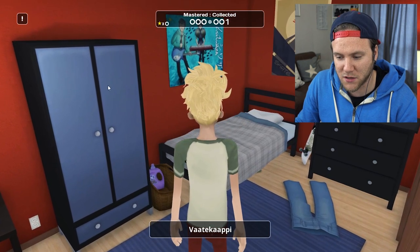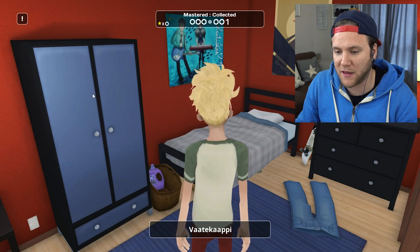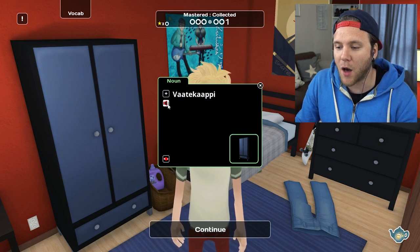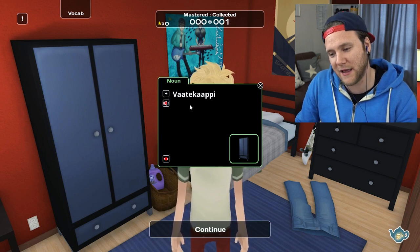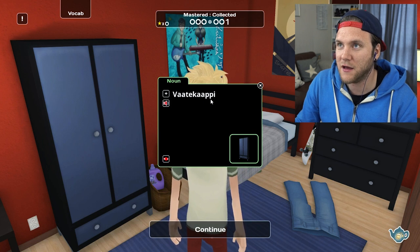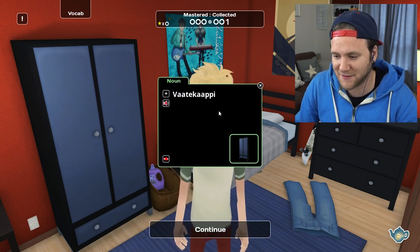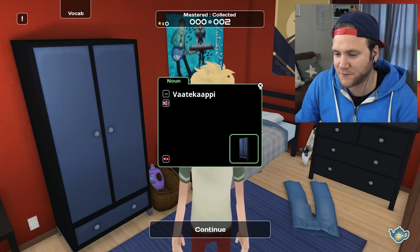Like a cupboard. Vaatekaappi. Vaatekaappi. I'm starting to get my head around the double letters — kaappi instead of capi, which I would probably say it like. So you really make that A sound long, and the double P. Kaap-i. Kaappi. Vaatekaappi. Yeah, I got that. Vaatekaappi. Noice.